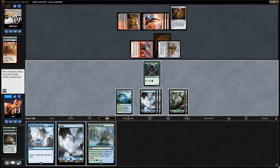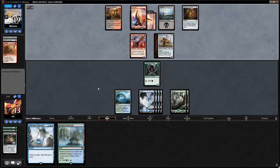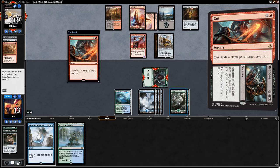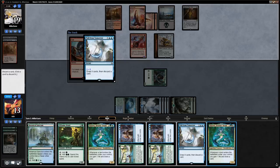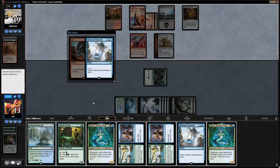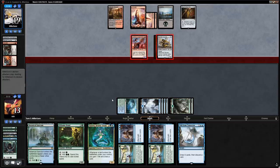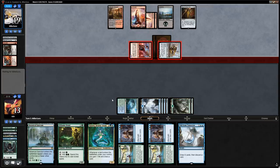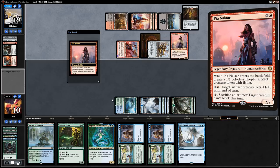We play the untapped land, block the Llanowar Elves, and cast a giant Pull from Tomorrow. We draw multiple Tatyovas and discard one — next turn we go Tatyova, play a land to draw a card, then cast Elfhame Druid. If they kill Tatyova that's fine since the opponent is almost empty-handed. We take another three down to ten but hope to start stabilizing.